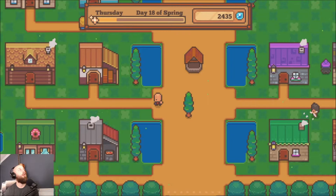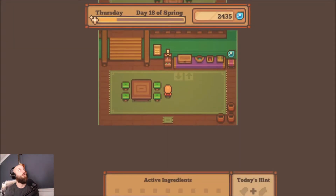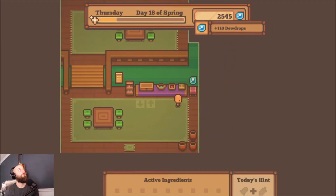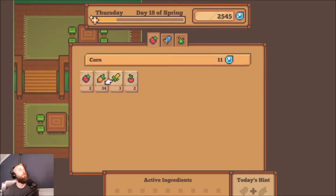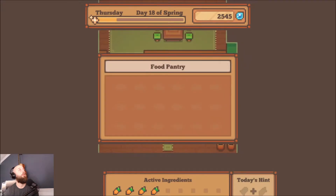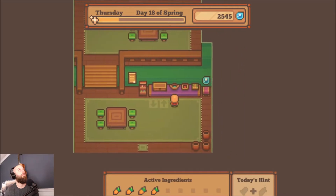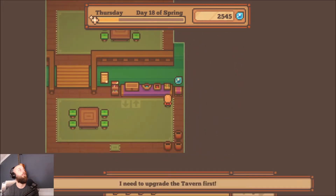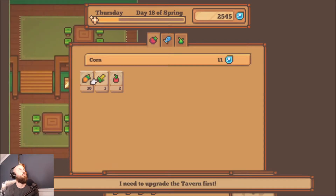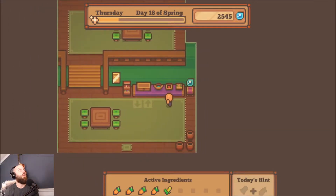Let's check the tavern. I really need to make some more stuff. Oh, and I have tomatoes also — I keep forgetting about that, I need to plant those. Can I make anything? Just carrots? Doesn't look like it. And I also need to plant some corn.